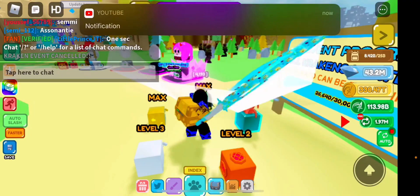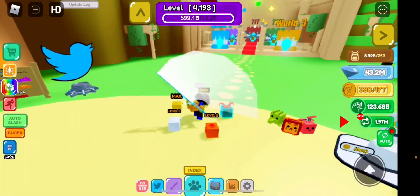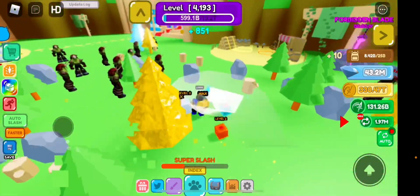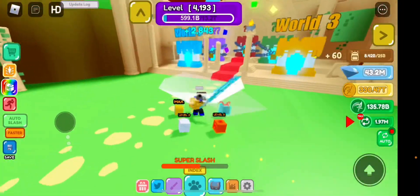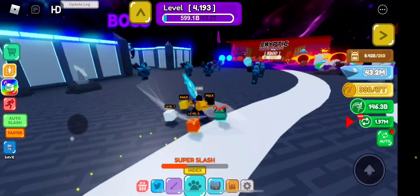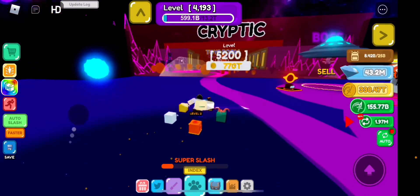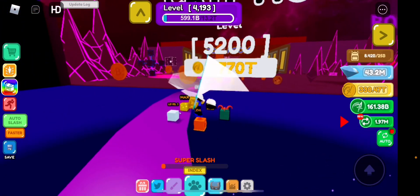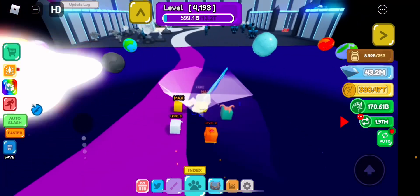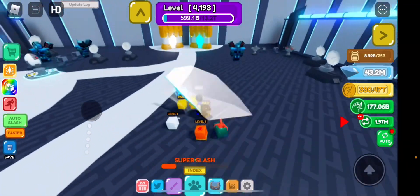Now let's actually begin. XP — if you guys didn't know or are new to the game — is what you need to actually move forward in the world. It gives you levels. For example, in the Cryptic World I need to get to level 5,200 and I'm only at 4,193, so I have about a thousand to go. It does take a lot, but I'm going to show you the best ways I've done it.